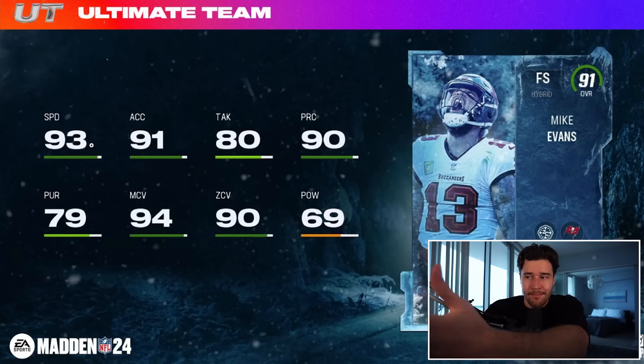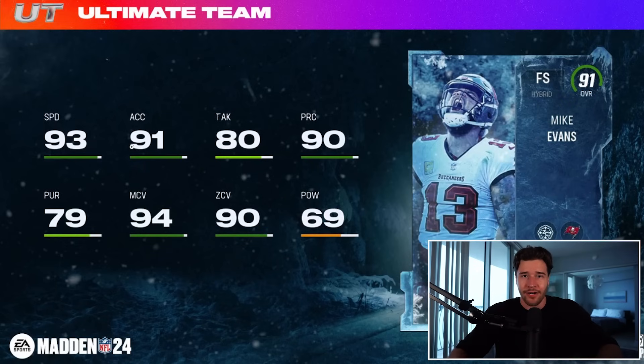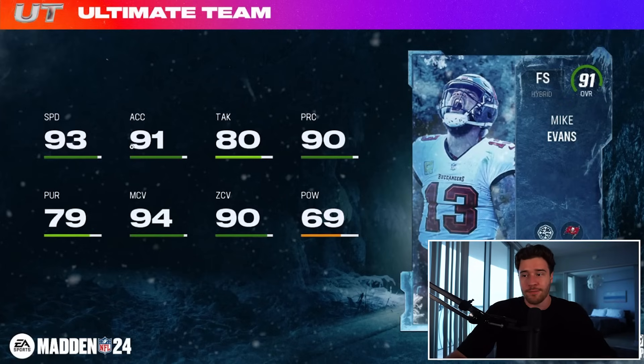Let me highlight some of the important stats. This card has 93 speed and 91 acceleration — that is actually the fastest defensive player in Madden 24. As I'm recording this, Isaiah Pacheco just did get released with 94 speed, but Mike Evans is the second fastest card in Madden, and he's going to be the fastest player that doesn't sell for over a million coins.